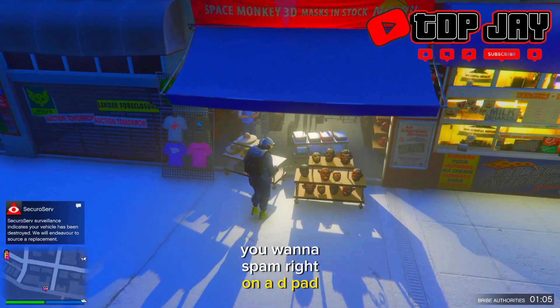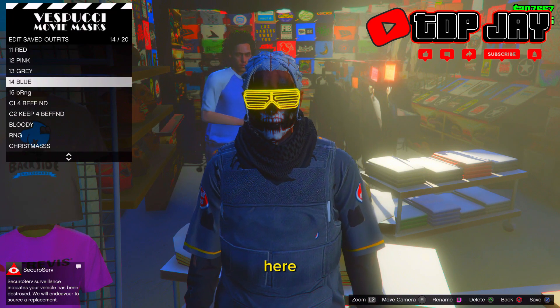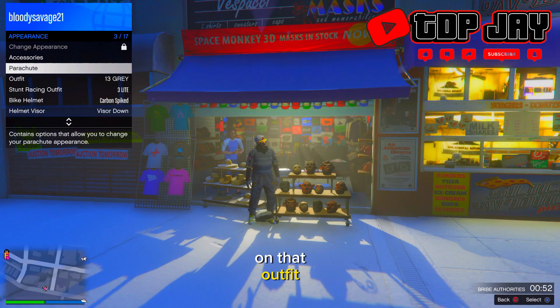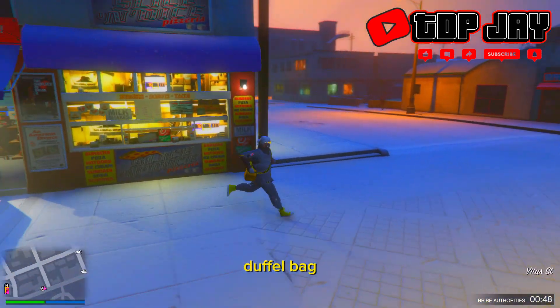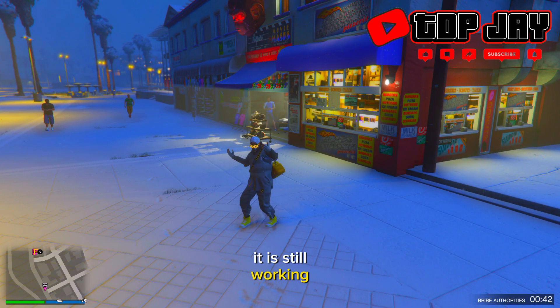Spam right on the d-pad and walk up a little bit, and if you did it right you will be put on the menu. From here, save the outfit in whatever slot you want. Once you equip the outfit you will have the colored duffel bag. You can do this over and over again — it is still working.